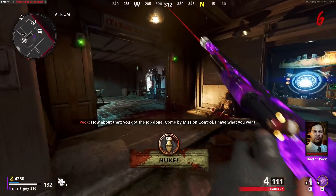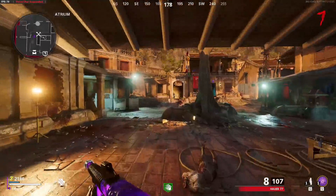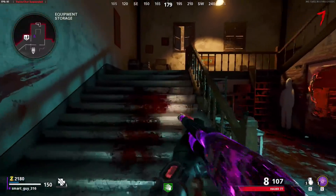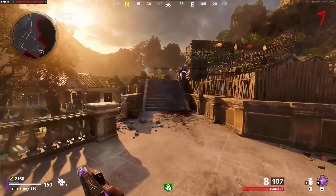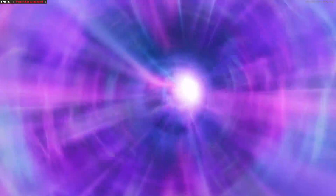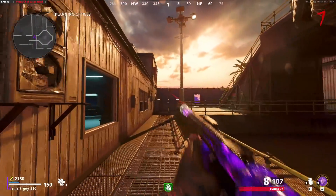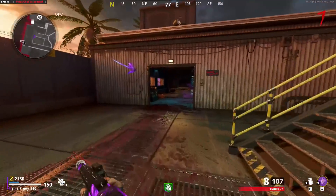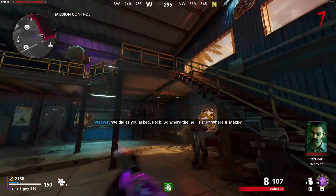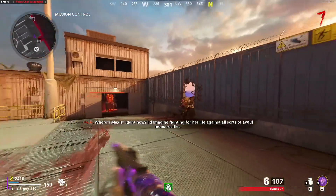For regular weapons, max upgraded means Legendary Pack-a-Punch times three, and for wonder weapons it varies depending on the weapon itself. All these damage numbers were recorded with perks, field upgrades, and weapon classes with everything unlocked possible at the time those numbers were recorded. Regarding Dead Shot specifically, those numbers are not including Dead Shot's extra bonus percent damage on the comparison page — there are columns specifically for Dead Shot, but on the weapon numbers pages it is not included whatsoever.